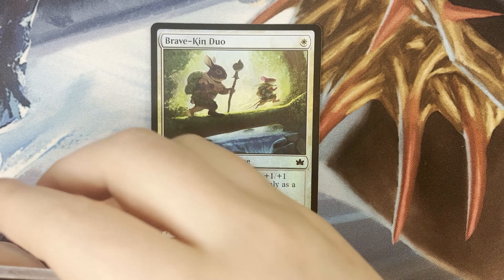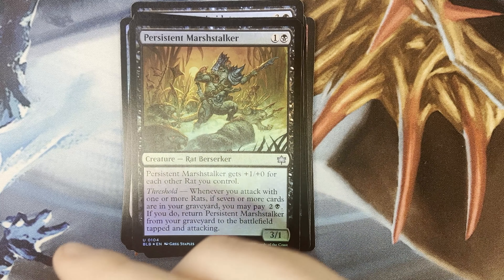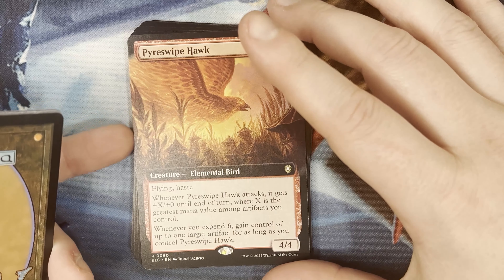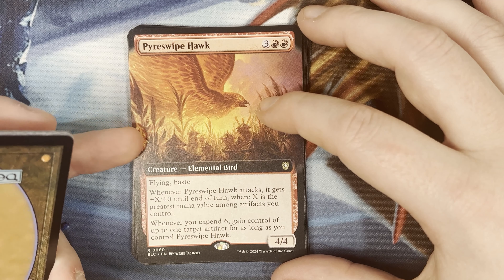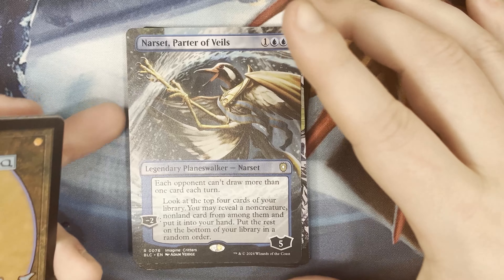This is our third-to-last pack — can we be greedy and ask for the dragon bird in that sketchbook style as well, because it looks sick in that art? Take Out the Trash, Finch Formation, Thorn Plate Intimidator — that's what makes the cute little guy. Thought Stock Warlock, Persistent Marsh Stalker, the swamp again. Mockingbird, Pyre Swipe Hawk — elemental bird with flying and haste, whenever it attacks it gets plus X plus X until end of turn where X is the greatest mana value among artifacts you control. Whenever you expend six, gain control of up to one target artifact for as long as you control it. Ostermancer Adept. Narseth, Parther Avails — it's a birdie! And Valley Rock Caller.